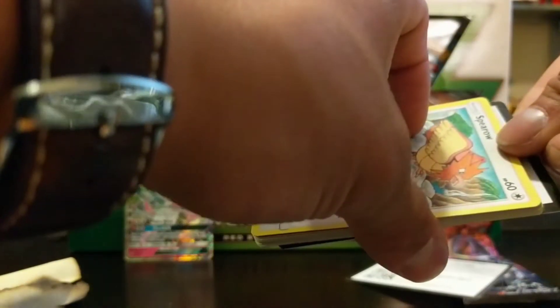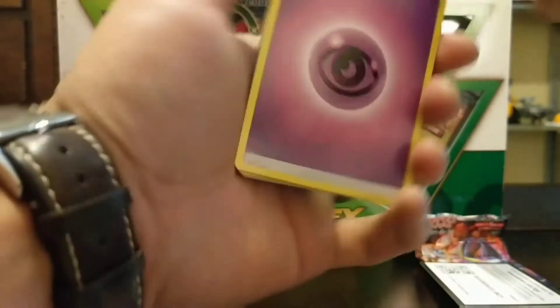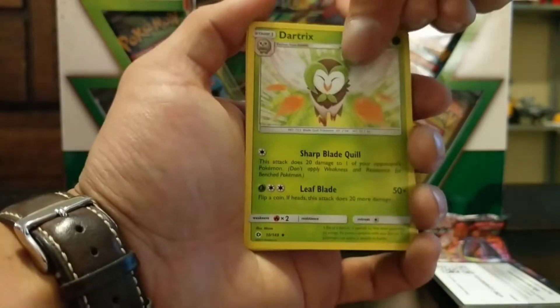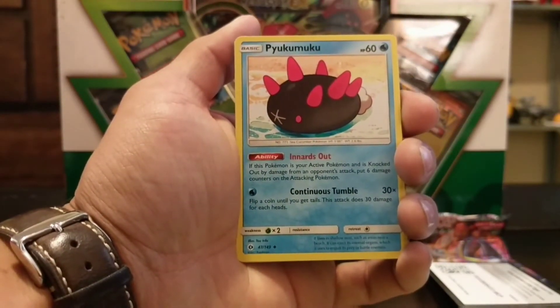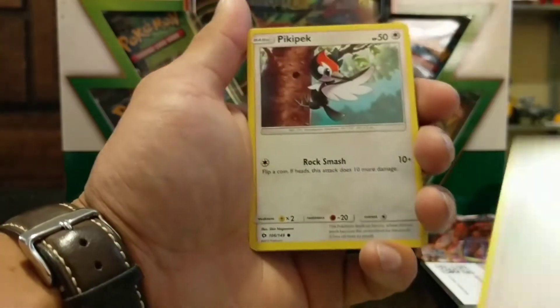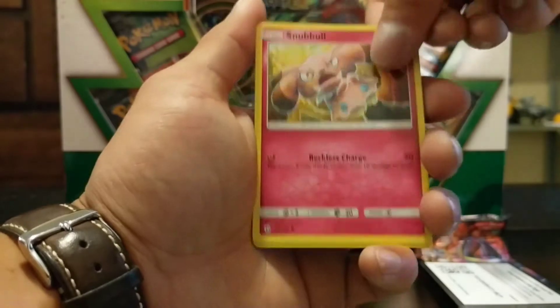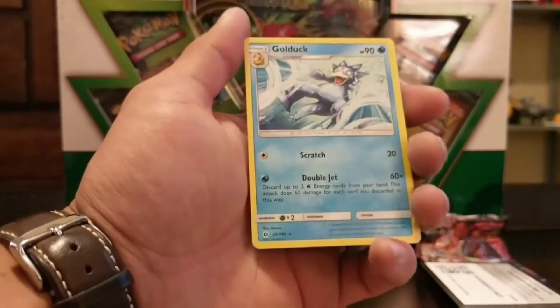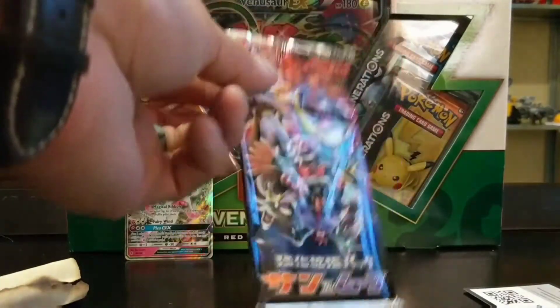Let's get into the regular Sun and Moon pack. Cards pulled: a psychic energy, a dark energy, a Great Ball, Pyukumuku, Sandile, Alolan Raticate, a reverse holo Pelipper, and a Golduck. Not bad at all!